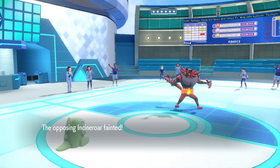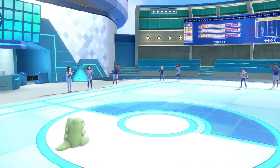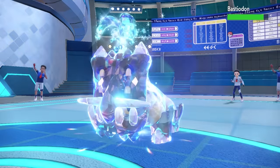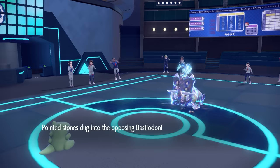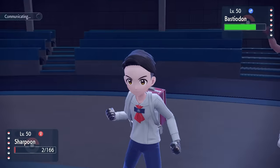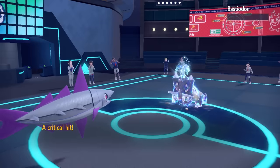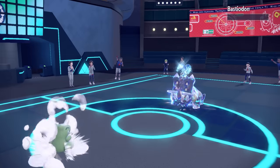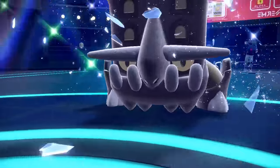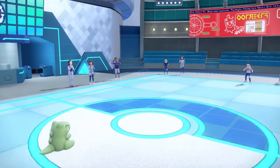We still have our Substitute intact, and Veluza is in a fantastic position. They go into Bastiodon — a defensive beast — and with the Water typing I'm forced to go for Psycho Cut, which is fine. I get the STAB Psycho Cut off, and with that plus-2 attack, that takes care of Bastiodon with a critical hit. Both of Veluza's STAB moves have high crit chances, which is a fun dynamic. We're still behind the Substitute, absolutely chilling, breaking holes in the team.